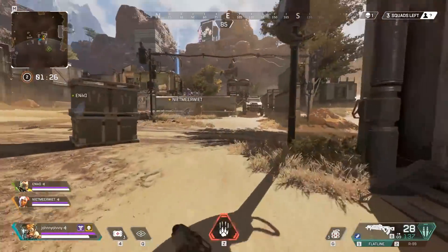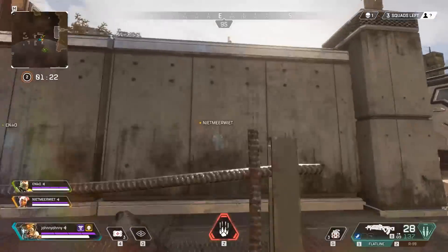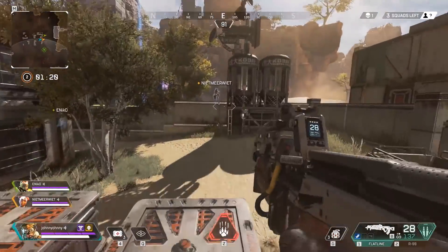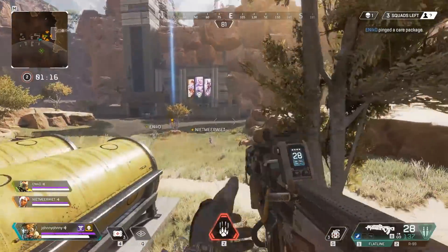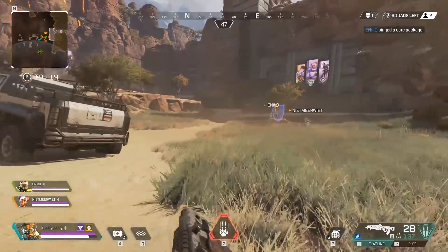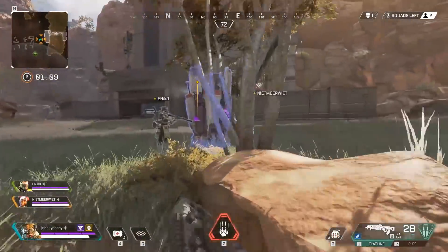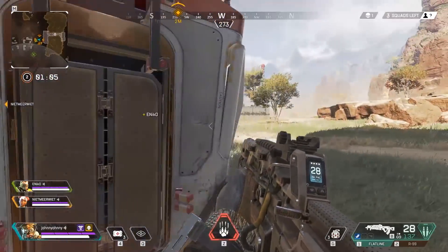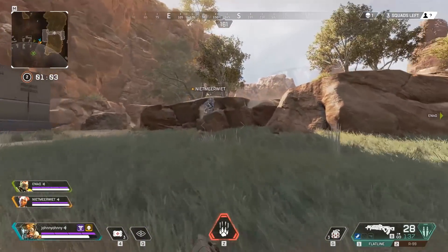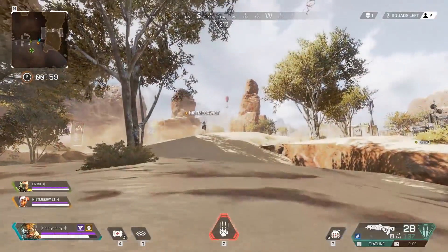If you're playing as Pathfinder and use your ultimate ability to place a zipline, you might want to consider placing the far end in a doorway. The zipline can actually be destroyed by closing the door, which is really useful if you want to distance yourself from your enemies and don't want to risk them following you on the zipline you just placed. And finally, if you're playing as Lifeline, be aware that your enemies can also use your healing drone, so watch where you place it.